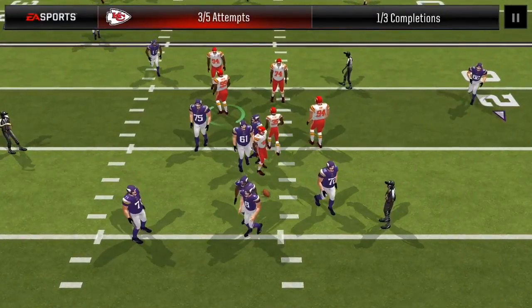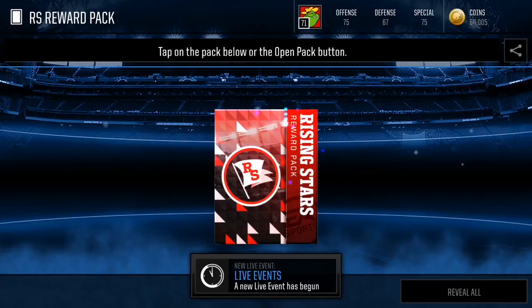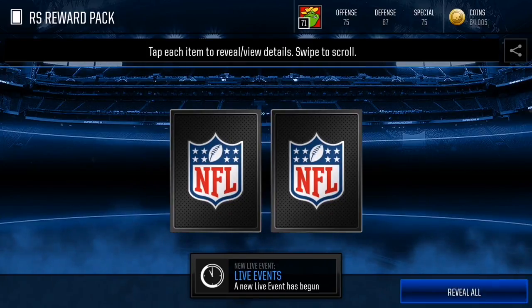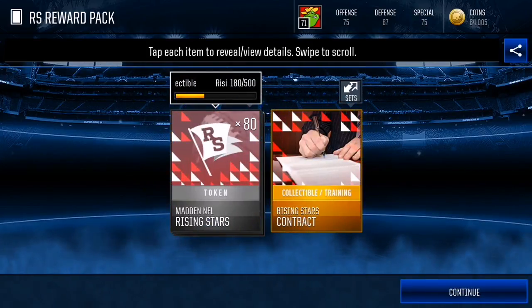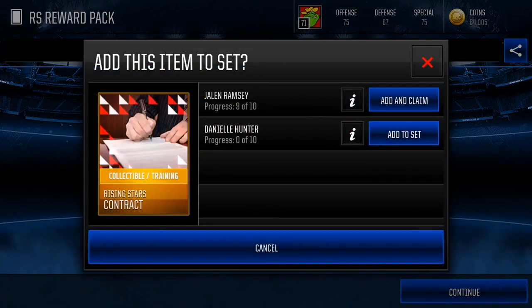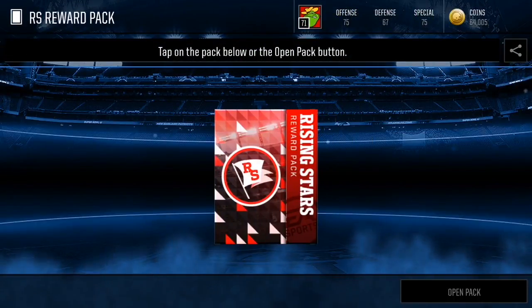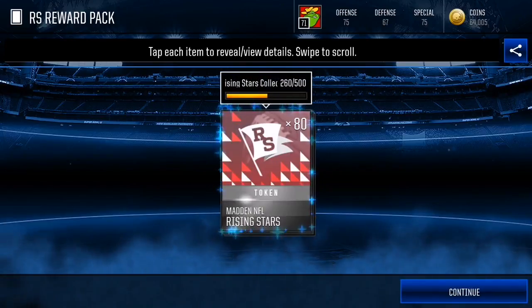I still recommend the blitz — there are highs and lows but it's the fastest way for me. We actually get a contract here as well, which will help a lot. I could get the Jalen Ramsey right now — that's the free elite I was talking about — but we're going for the Danielle Hunter today. We also get this reward pack right here.